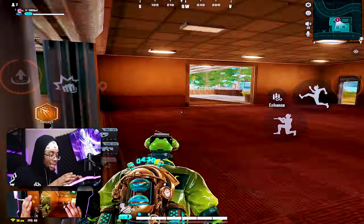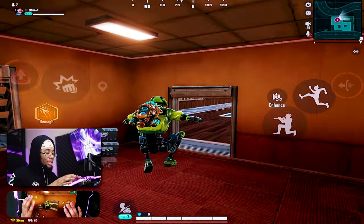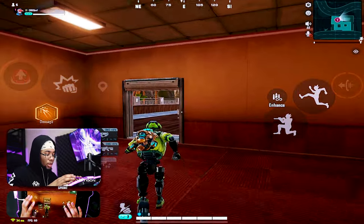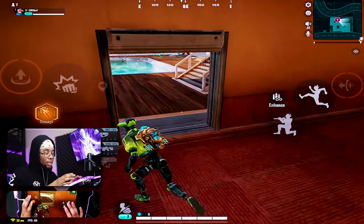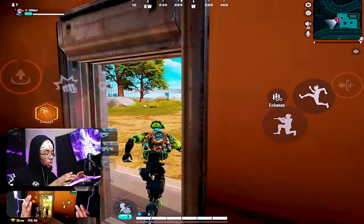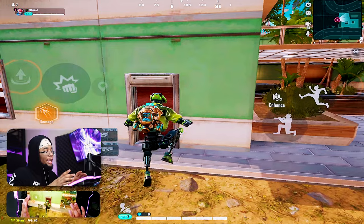Another thing you can do with your vertical boost is what I like to call the ceiling surf. It doesn't look that crazy but it will definitely catch people off guard, and you can even do it in the beginning of doorways. Even though I was right here, I came all the way in from just doing one vertical boost — even though it's vertical, it can still give you horizontal movement and catch people off guard. This is especially good when you don't have your horizontal boost and really need to do something.